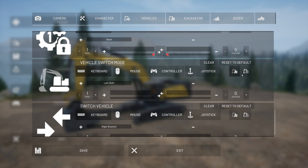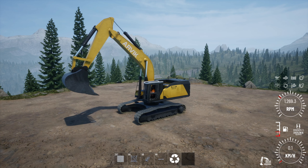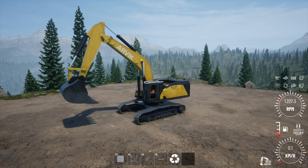Make sure the other options down here are not selected. Then do something very important — make sure you save it so your keys get locked in. Once you do this, go ahead and exit out. Now that you've set the Shift key, you can hit that button and you'll see in the lower right-hand corner that it will switch between the modes.